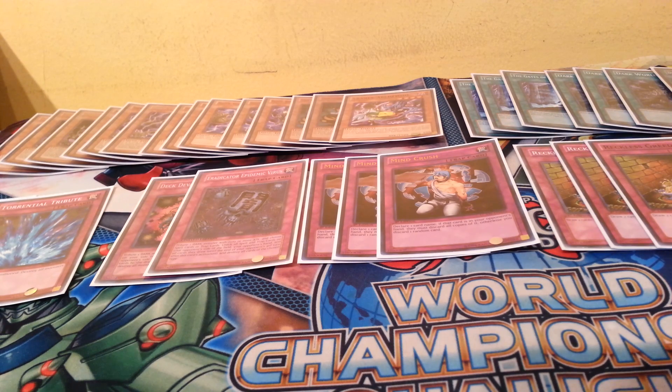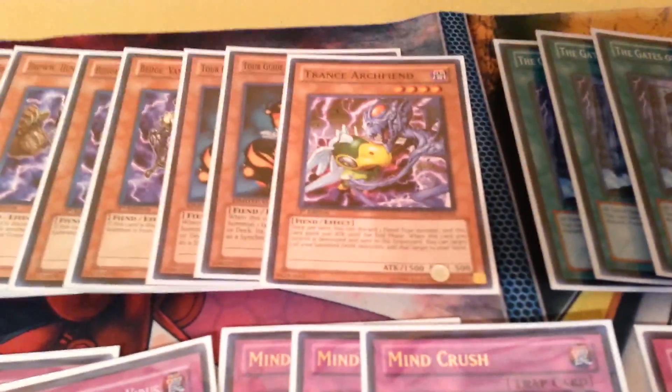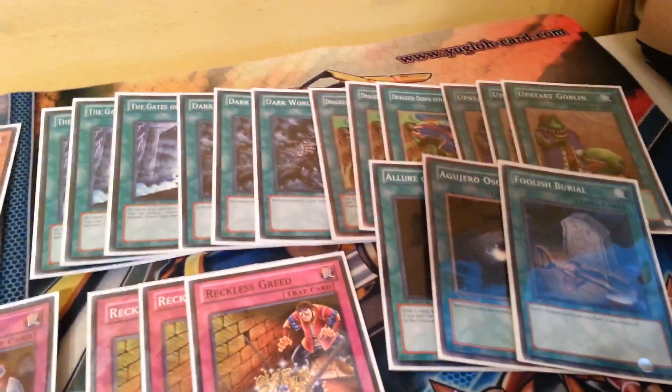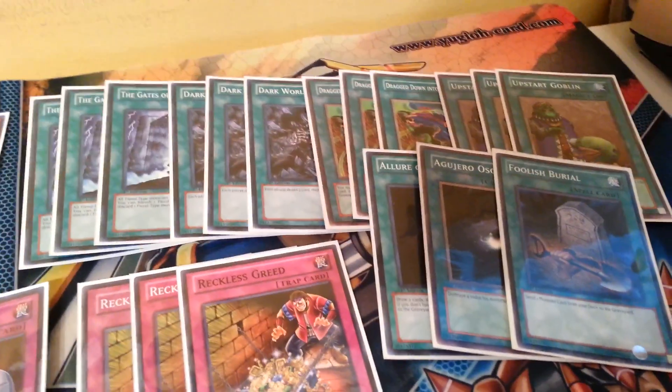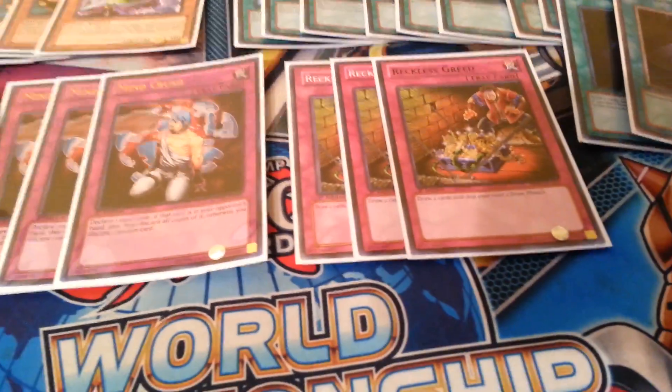So let's go through it: three Grapha, three Snow, three Broww. I'm playing two Beiges, one Trance, and two Tour Guides for my monsters. Pretty basic. Same with the spells — pretty basic: three Gates, three Dark World Dealings, Drag Downs, Upstarts, and then Allure, Dark Hole, and Foolish.